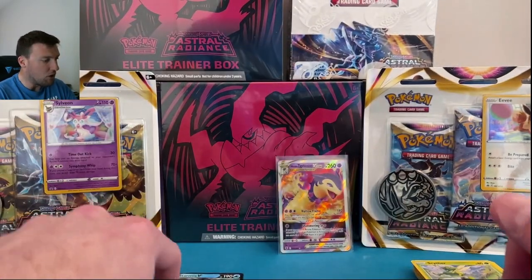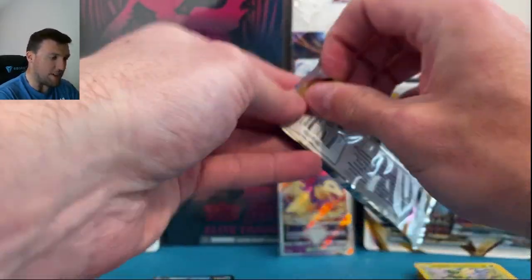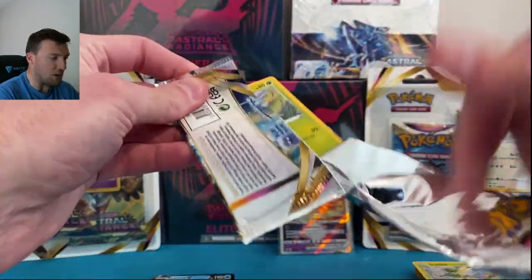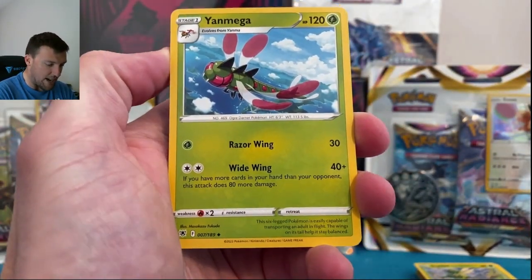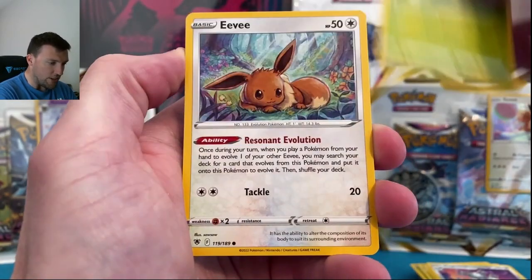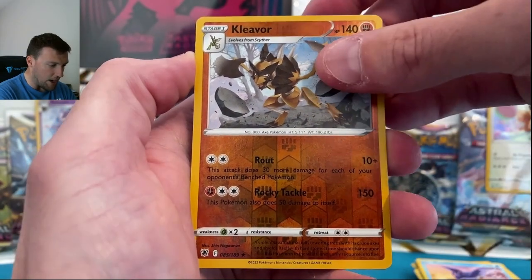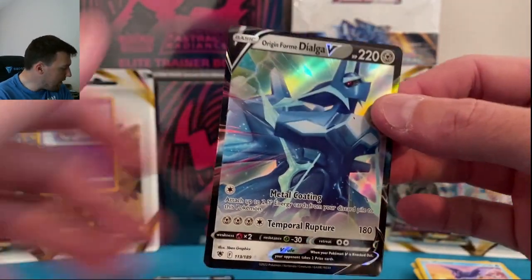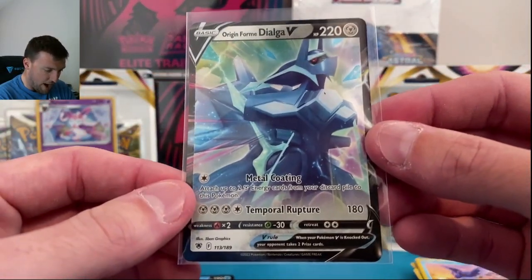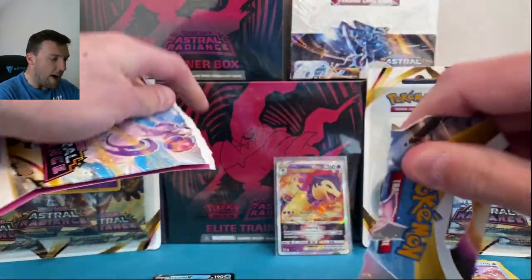Pack five — we're still just on the single pack blisters. We've also got three pack blisters, an ETB, and a booster box, so don't go anywhere. Another black border code card! Grapejaw Bog — that's gonna be hard to say later. Heracross, Quilfish, Mantine, Kleavor in reverse, and Origin Forme Dialga V! Palkia and Dialga V's are in this set. Five packs in, five hits — absolutely incredible.